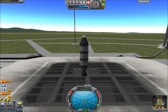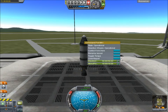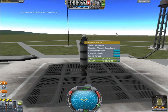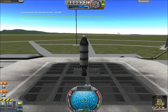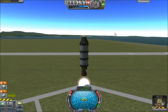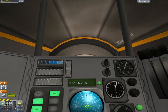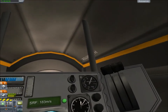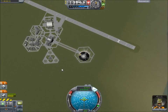So let us drag this down and try that again. Let's move that back and let us launch. Very nice cockpit view we've got here.